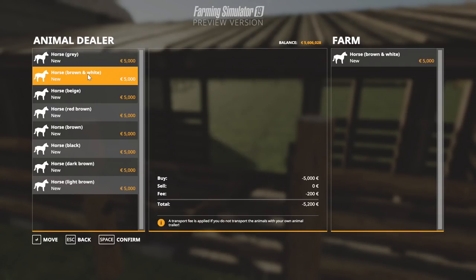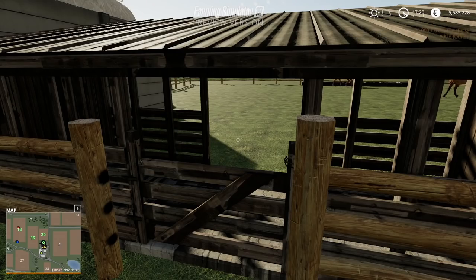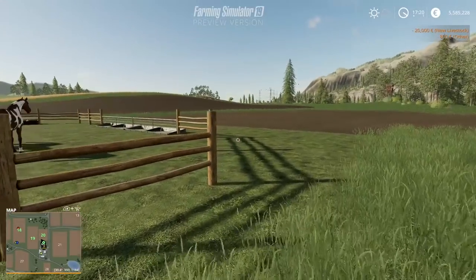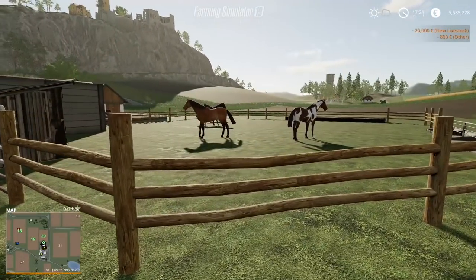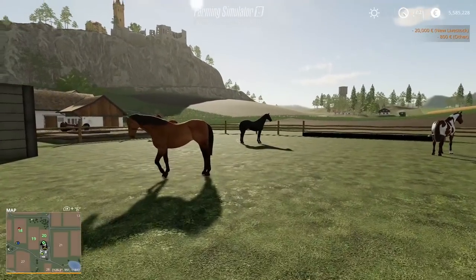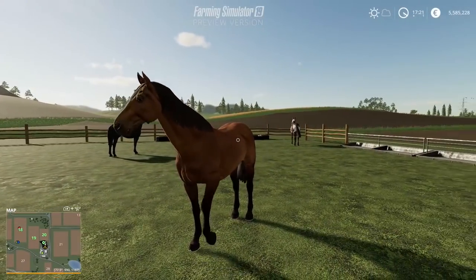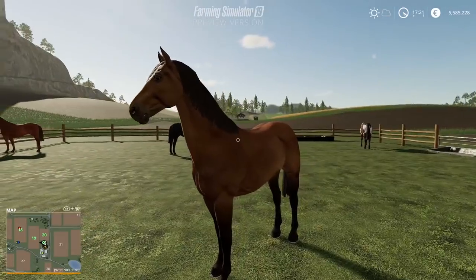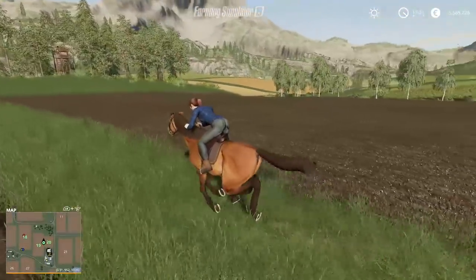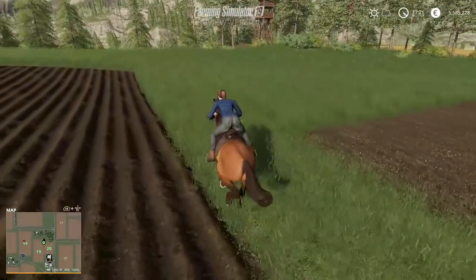There we go — you've got all the different coloured horses: grey, brown and white, beige, red-brown, brown-black, dark-brown, and light-brown. So there are now horses in this paddock. As we know, they're not confined to the paddock — you can actually ride them. Before this is done, we get to take a look at the animation of them, which is quite impressive. Do feel free to post your own opinions down below on what you think of all the different features so far. But it's time to ride — you can get around the map without the use of a vehicle and go horse riding instead. Good galloping sounds as well.